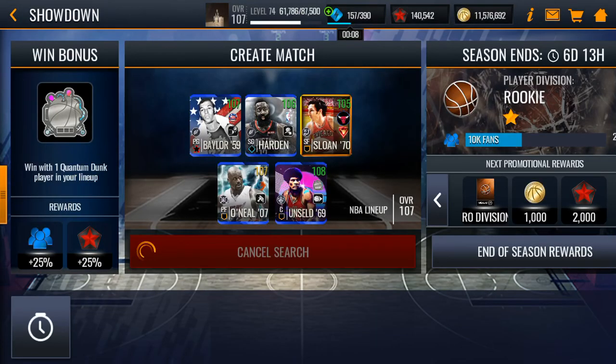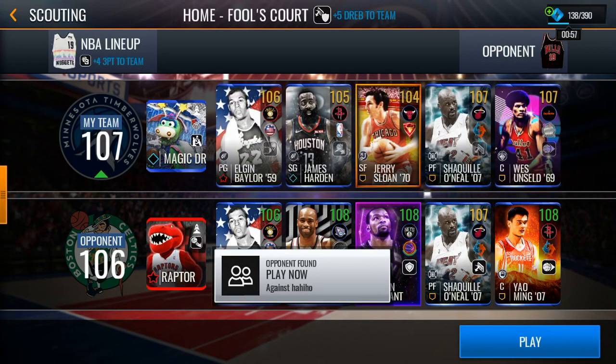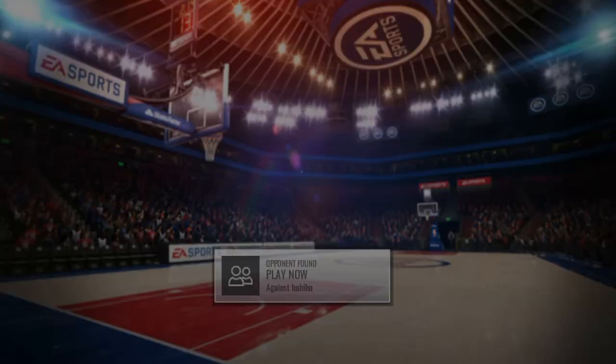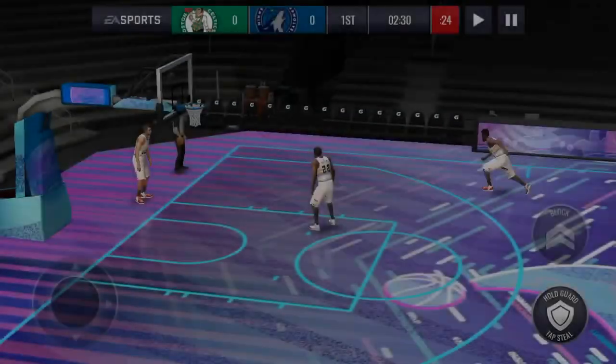So let's head into a showdown match and see what this West Unseld can do. If you guys have opened up the Boomer Bus Pack, comment in the comment section if y'all have pulled him, or if you guys pulled the 10,000 Quicksale token, or just tell me what y'all got from that Boomer Bus Pack.